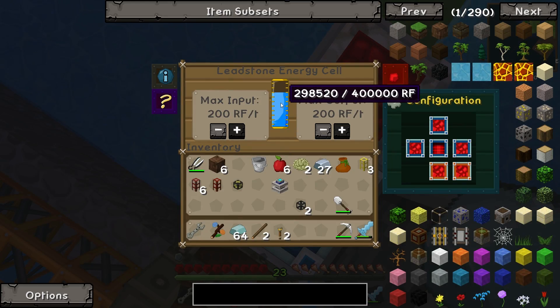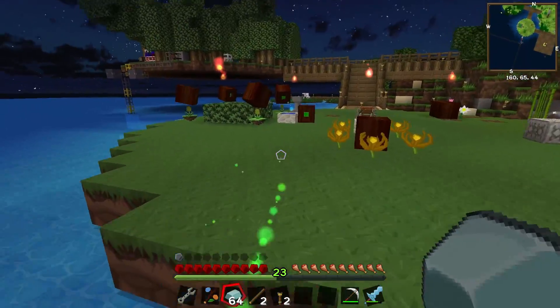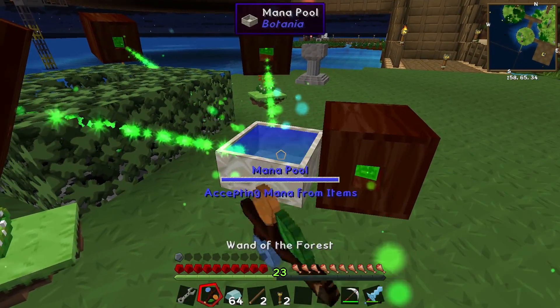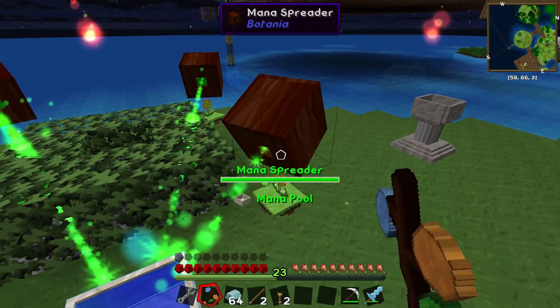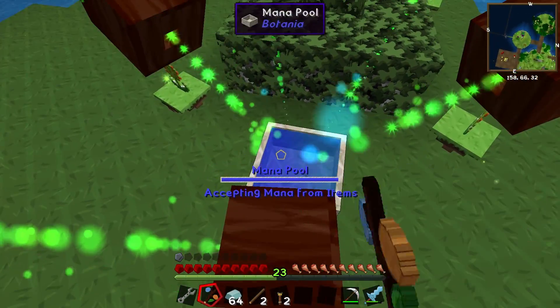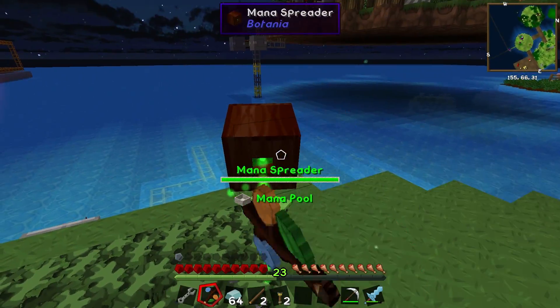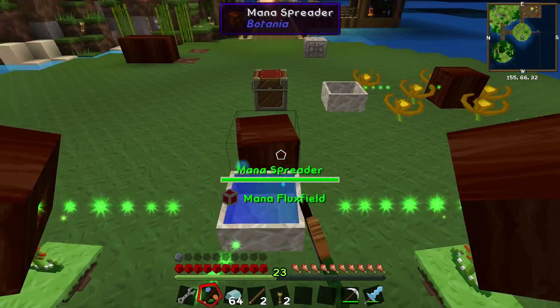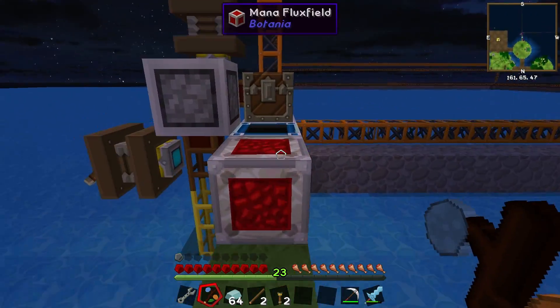Let's see how well this is doing on power. We are actually gaining power from the system — the energy cell is full and it'll probably take quite a long time to run down. All the cells are still full, which is kind of crazy. I wonder how much power this thing is actually producing, or if we need even more mana spreaders to empty out the mana pool.